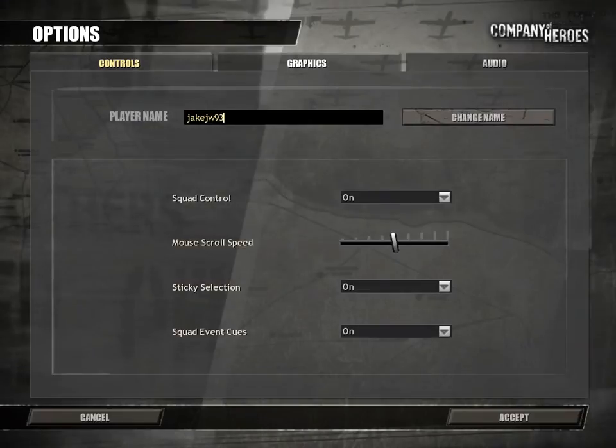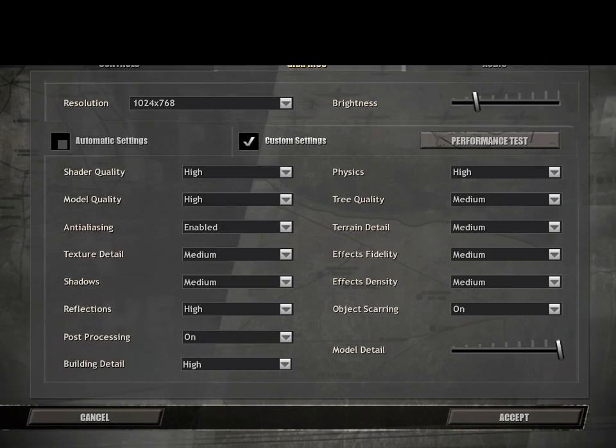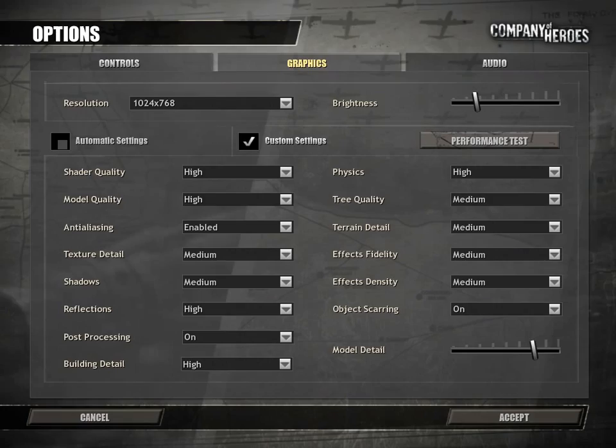Once you get into the game, you want to go to Options and your graphic settings, and set everything to high, enabled, medium, or on as appropriate — high, high, enabled, medium, medium, high, on, high, medium, medium. You can have model detail on whatever you want.